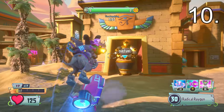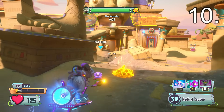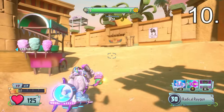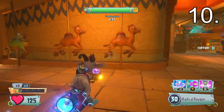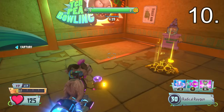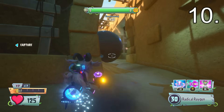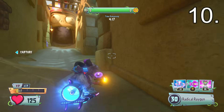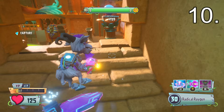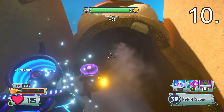Our first easter egg coming in at number 10 is going to be the Indiana Jones easter egg — the most well-known easter egg. This list goes from 10 to 1, most well-known to least well-known. Basically, you want to go on Seeds of Time at the desert point. Go up to this camel and press B, circle, E, or whatever your interact button is. This little section will cave in and you can jump down. Watch out though, because there is a giant bowling ball coming your way.